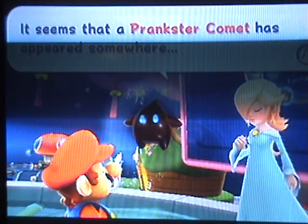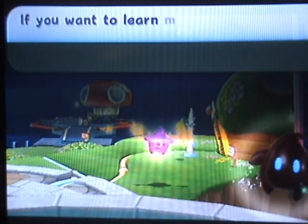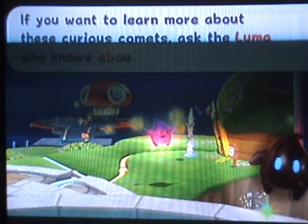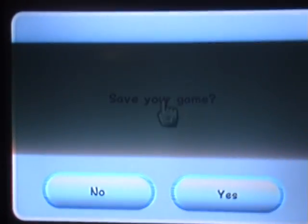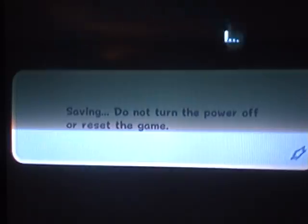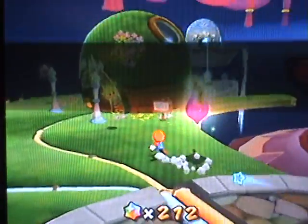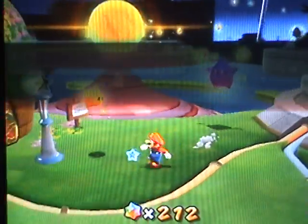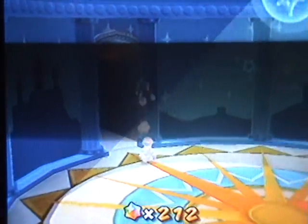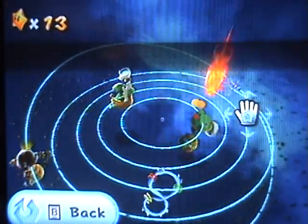Seems like a Prankster Comet has appeared somewhere. Those are fun. Prankster Comets have very strange effects on galaxies. This opens up a new mechanic of the game — Prankster Comets. These will fly by galaxies you've previously visited and add an actual mission to them. I think you can actually shoot this guy with star bits and make a comet appear, because they only appear for one mission — if you do another mission, they'll disappear and you have to wait for them to appear again.